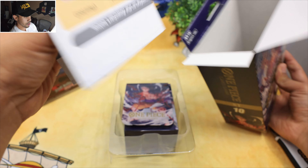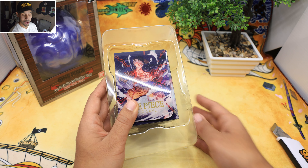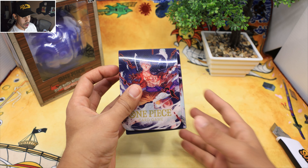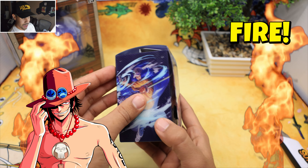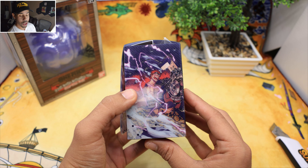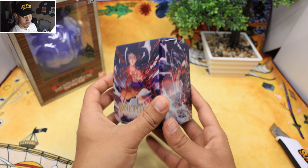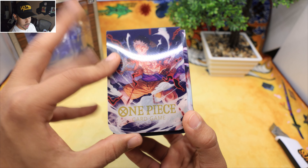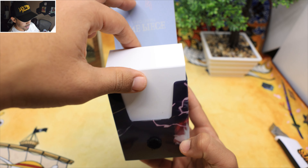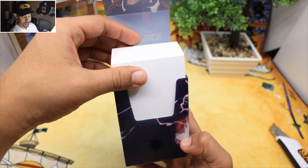You get a deck box in there, then just your rulebook, and of course what we actually care about is right over here — boom! Wow, they have it nice and packaged. You got Law, you got Luffy, and you got Kid — the trifecta of One Piece. Let's open it up. I thought for a second the deck was sleeved up already — I was like, damn, they even have them in sleeves already.